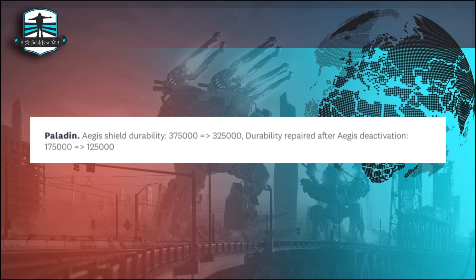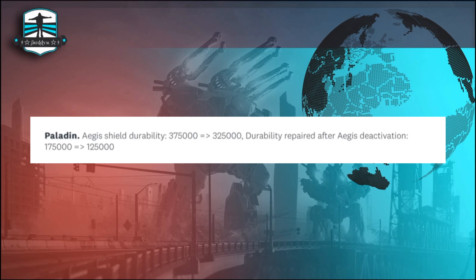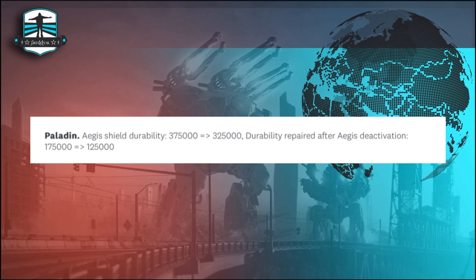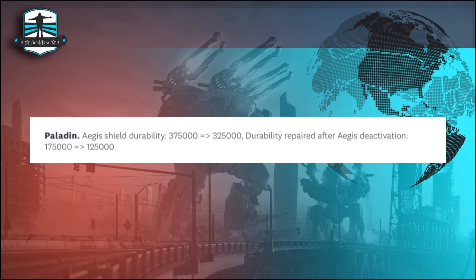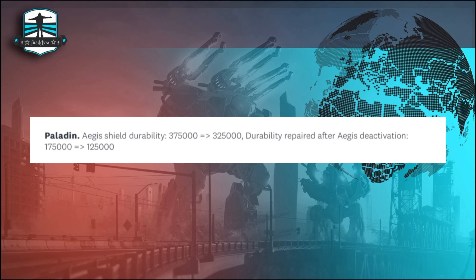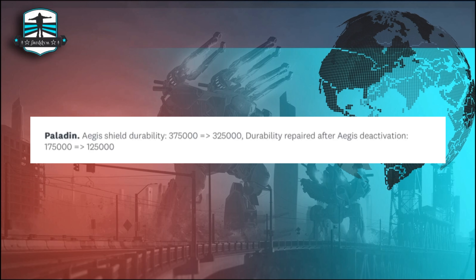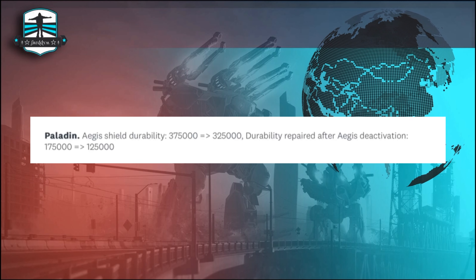In the last leaks and news video I showed you that the Motherships will get a nerf and the Paladin. It seems the Eagle Shield durability will go from 375,000 down to 325,000, and the durability repair after Eagle deactivation from 175,000 down to 125,000. For Paladin players I think it's not a big step backward — the Mothership will still be available and still good for supporting your teammates and yourself.